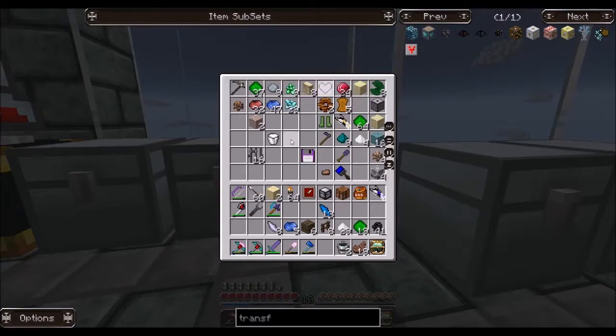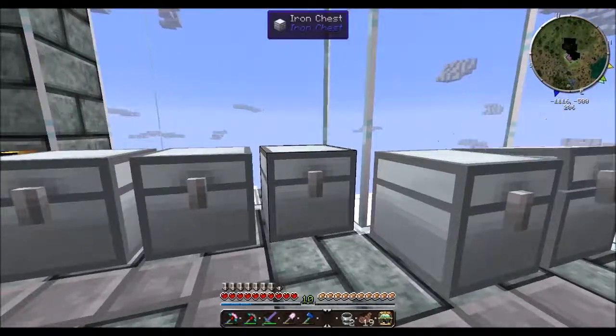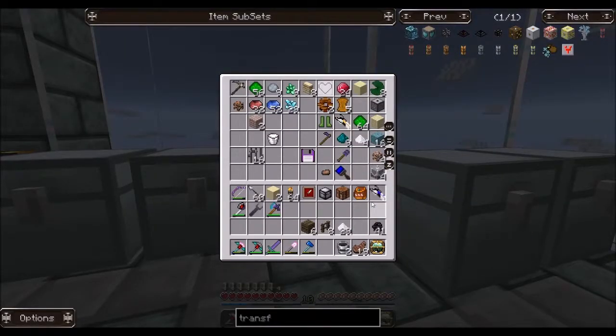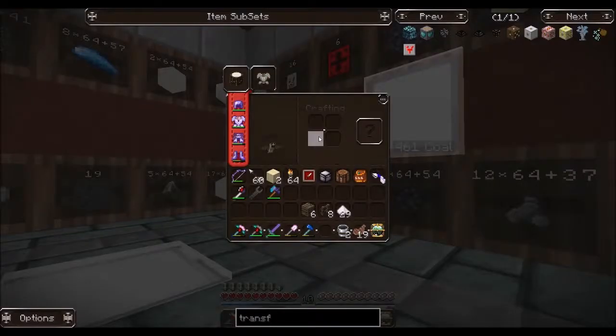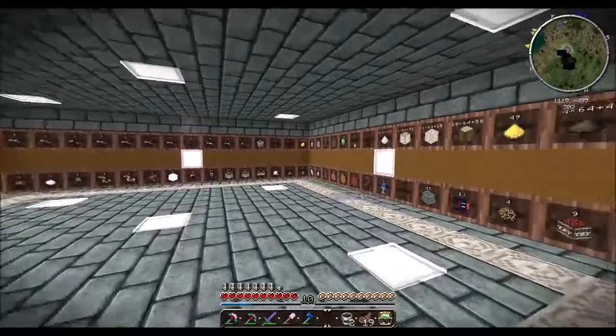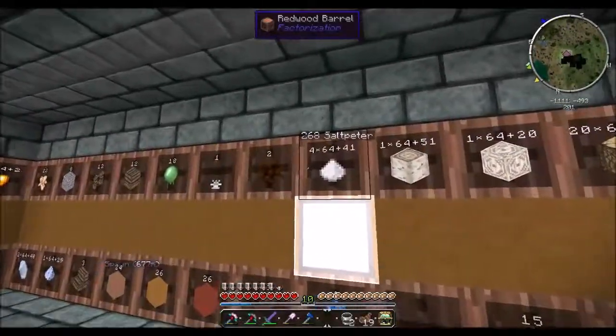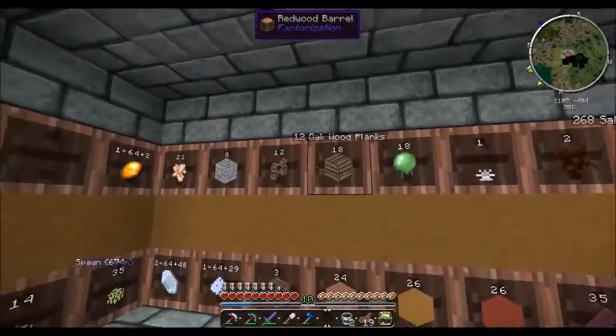We have enough diamonds to make a normal quarry, but we want to create an ender quarry. Let's put these sapphires away in the magic chest. In the last quarry session we hit an abandoned mine, so we'll go out and take a look at what we have there in a second.